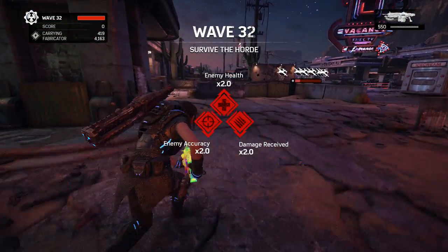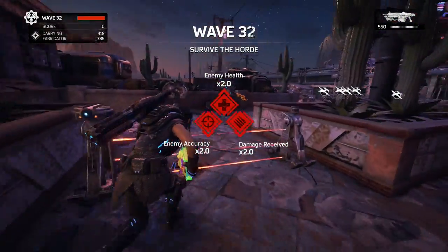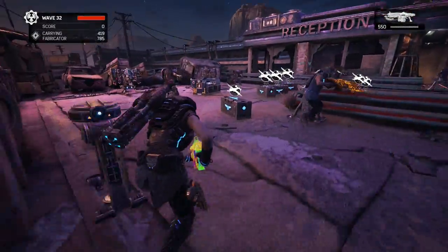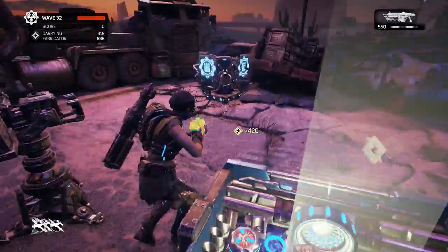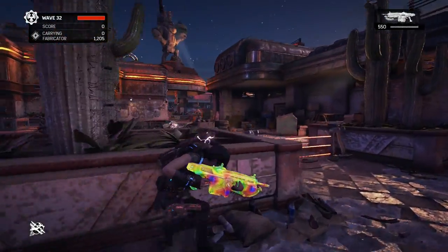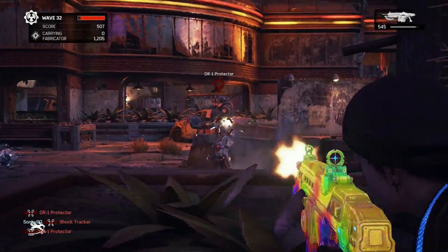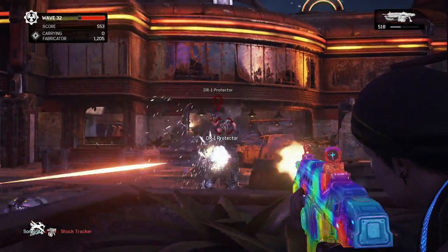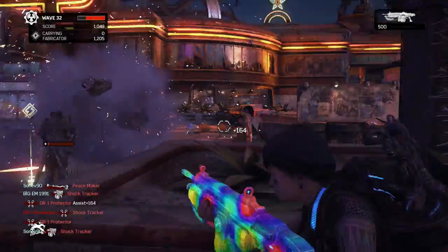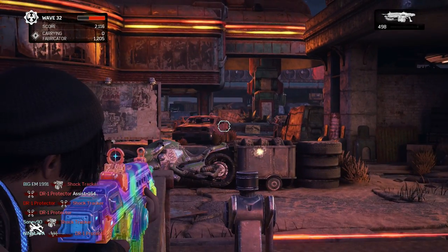Hey, what's up guys, I'm going to play some Gears of War 4. This is the new map released in the March update — it's not available to the public yet unless you have the season pass. This is the map called Diner, and as you can see there's a nice diner in the desert. It's one of the first new maps made by The Coalition — all previous maps released were remakes from Gears of War 3 or Gears of War 2.